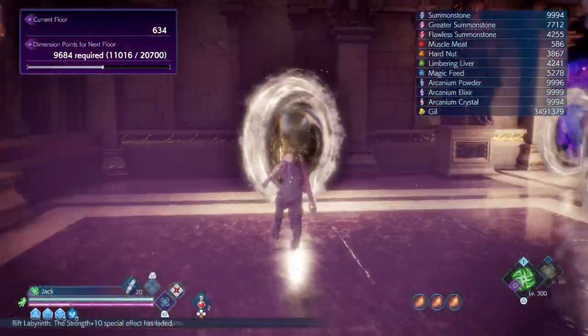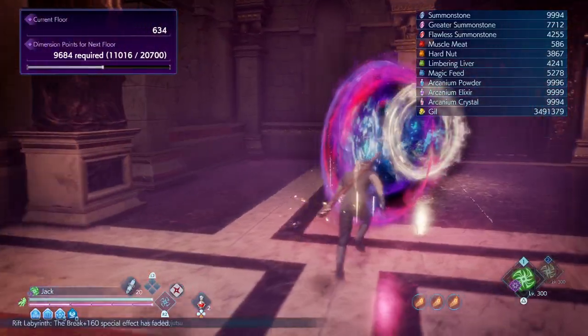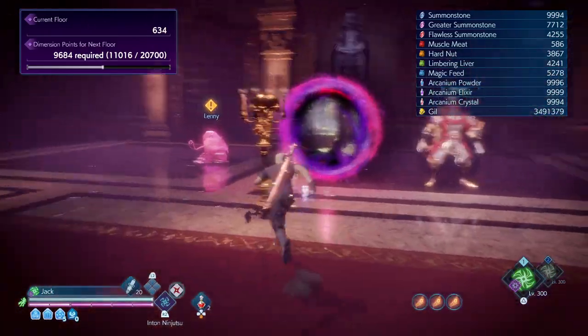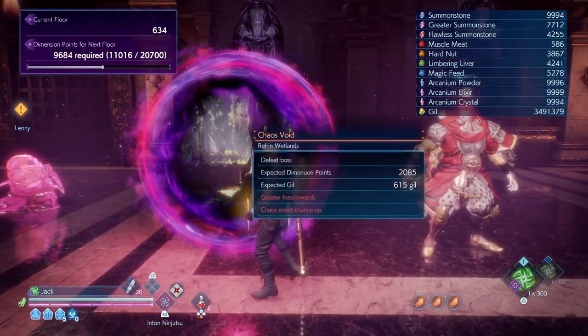Let's go fight some bosses. There's actually no Shiva logo on the ailment — just a normal slow debuff. I think the design of it is a clock with a down arrow or something like that.